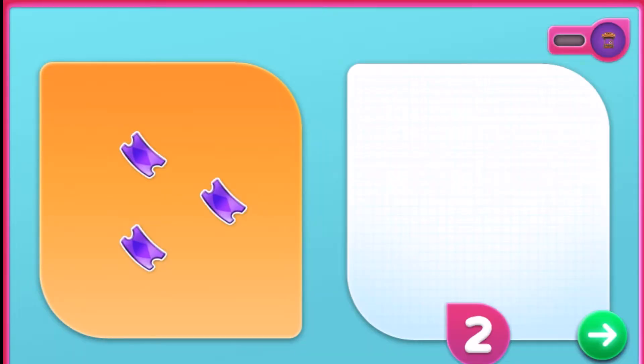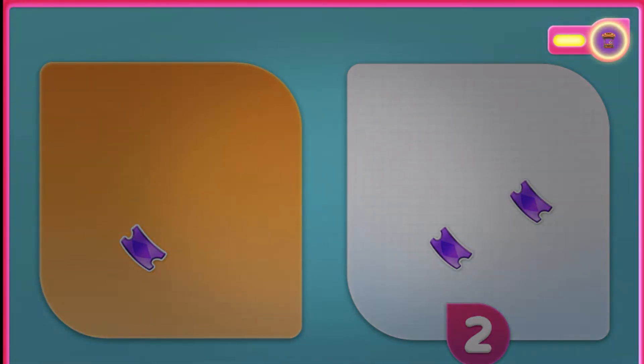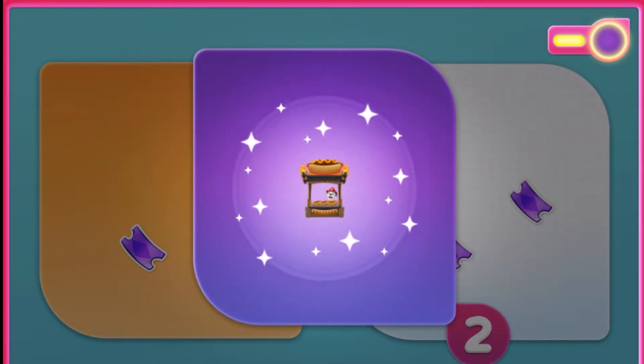In the white bin, you need two purple tickets. Drag them here. One. Two. Yeah! You have two purple tickets. Talk about amazing!